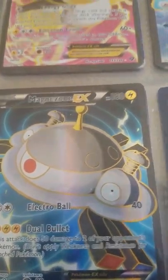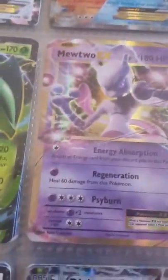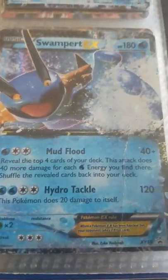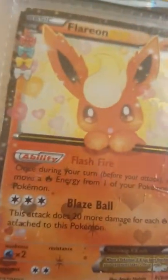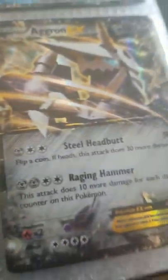And Magnezone EX Full Art. On to my EXs: Magearna EX, Volcanion EX, Greninja EX, Sceptile EX, Mewtwo EX, Swampert EX, Flareon EX, Wailord EX, and Aggron EX.